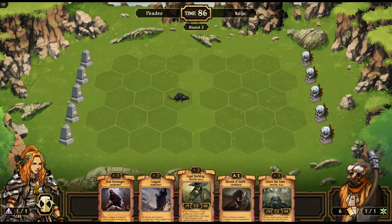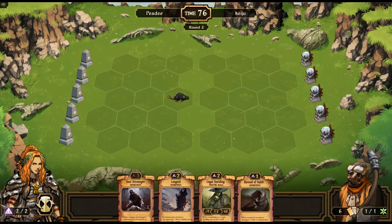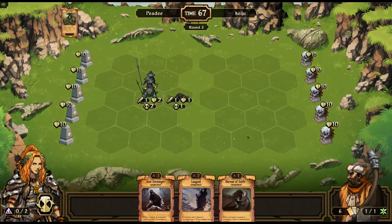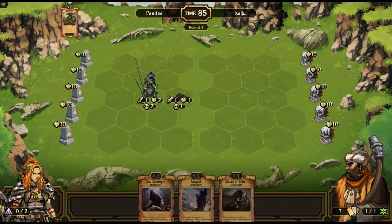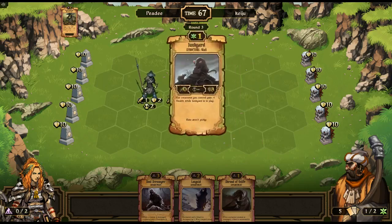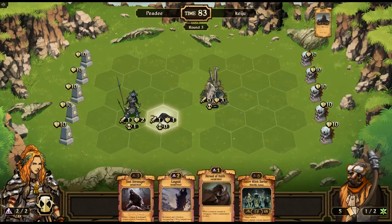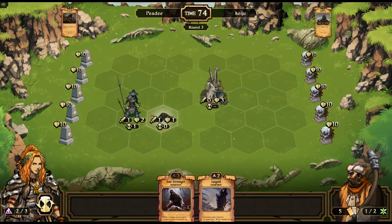I'm going to sacrifice the Rod Eater and put a Loyal Darkling out. Let's put labels on so you can see what's going on. I'll end the round. Next turn: we'll sidestep, put Shroud of Unlife on him, sacrifice this for resources. I'm not going to use Languid on my own guy, so we'll end the round.